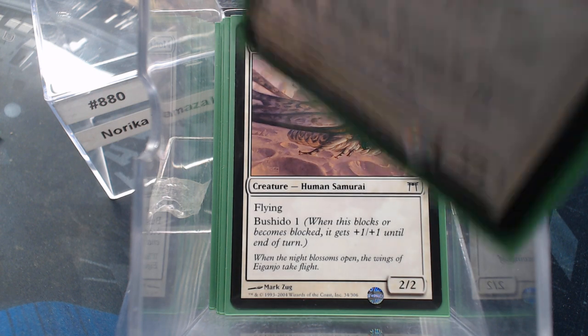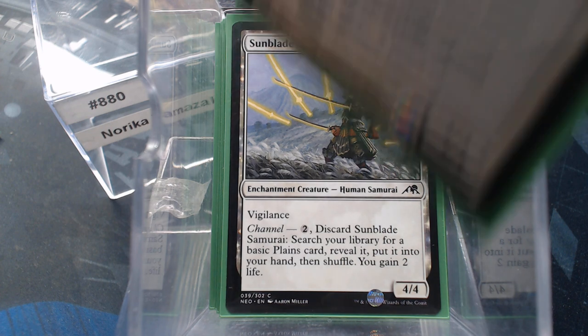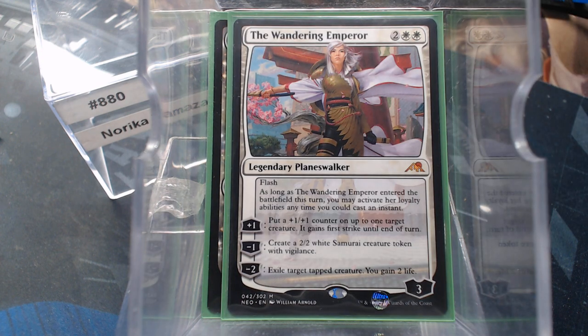Mothrider Samurai — we just saw his deck a couple days ago. Neko-Te, Bound by Honor, Sunblade Samurai, Takeno, and the Sky-Blessed Samurai. And I did pull the Wandering Emperor — this is a Samurai card in my mind, so I put it in the Samurai deck.